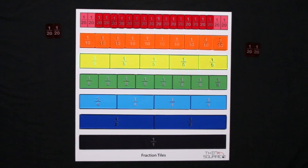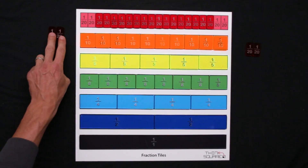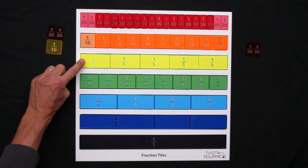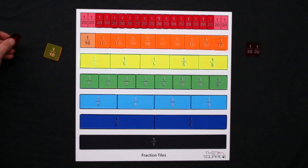During your turn you can either take a tile that you already have in your possession, or trade for one that you have the equivalent amount of tiles to trade for. For example, player one might trade their two 20ths for one tenth, because one tenth is the same as two 20ths. Those two 20ths get discarded and are no longer part of the game.